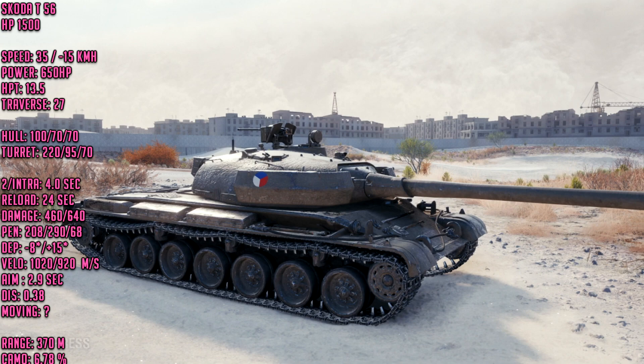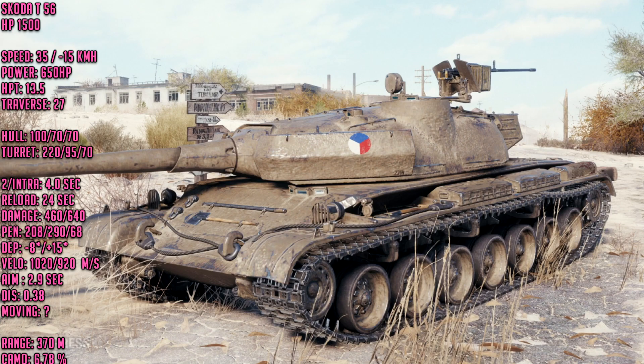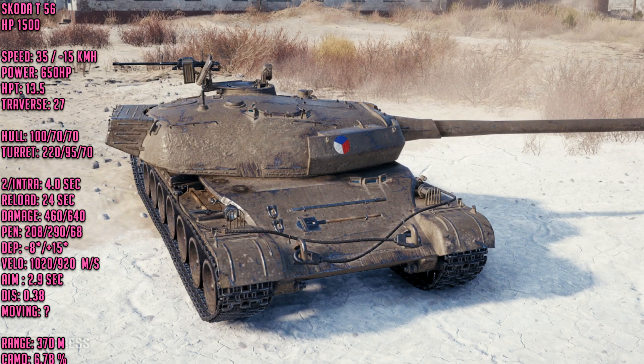The tank carries 30 shells, which given the slow reload of a heavy tank is the normal shell capacity you'd expect — the 252U also carries 30 shells, while the 50TP carries 5 more. Mobility is fairly similar to both the 50TP and 252U: 35 km/h forward, 15 km/h reverse, 650 horsepower — slightly lower than either of the other two tanks.